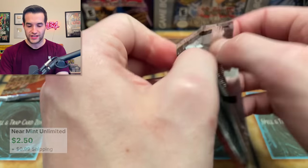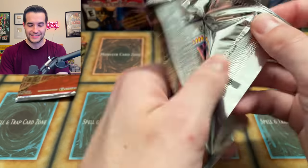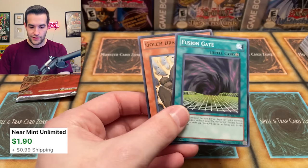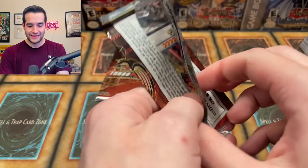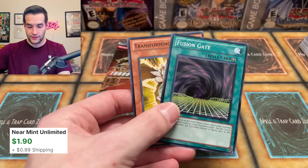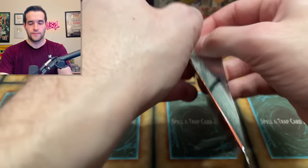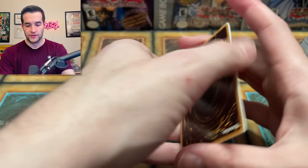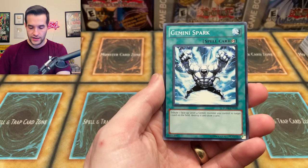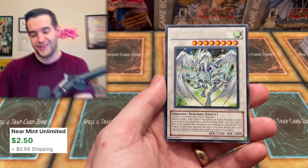How many packs left? Six. Turbo Pack 6 — six left, here we go! Red Dragon Archfiend, Fusion Gate, Stardust, Battle for Artemis. Four packs to go — four more chances at the Quick Draw. We got a Stardust Dragon. Can we get another dad — a third? We can get the play set, that'd be pretty nice. Armory Arm, good rare, we'll take it. Fusion Gate. Two packs to go — one's going to be Quick Draw, one's going to be dad. Here goes the final pack. Come on, Quick Draw Synchron — this is your chance to show up.